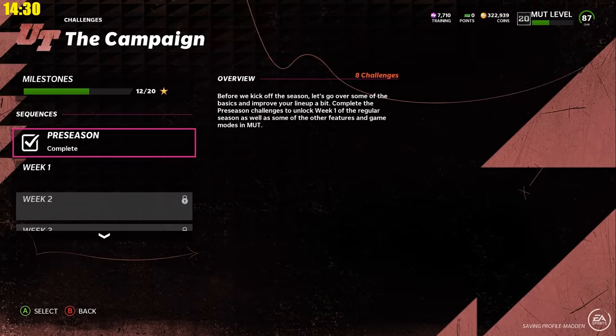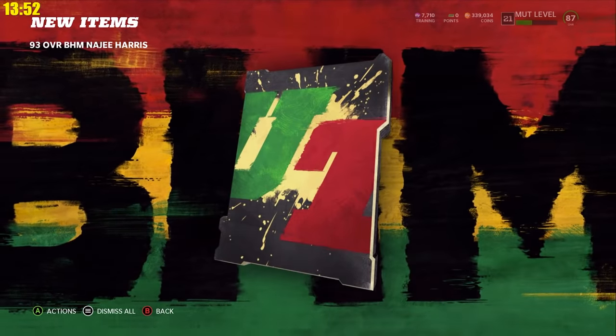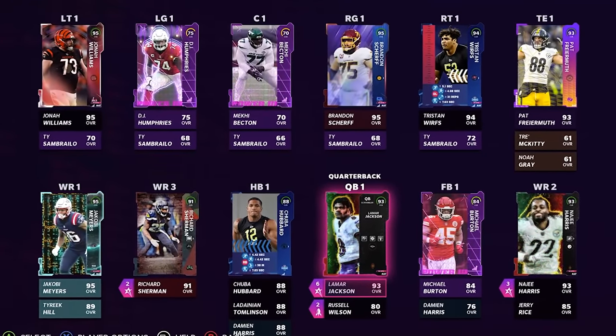I hopped into the campaign solos and completed the first few weeks. This got me up to level 21. We unlocked the Black History Month Najee Harris full version as another wide receiver option. And then we went to open our packs — however, it didn't go quite as planned.